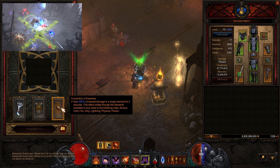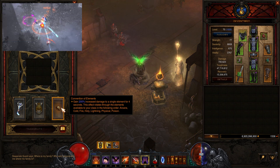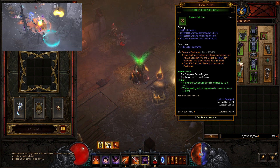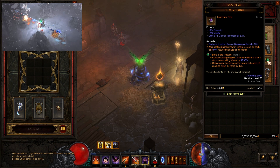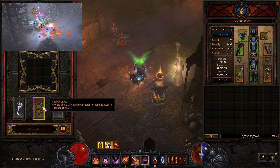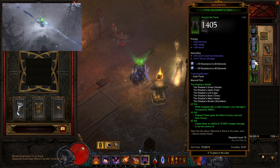When Convention of Elements rolls onto the right element — in this case Cold damage — you want to position yourself correctly to get the 200% damage increase from Convention of Elements and also the 100% damage increase from Compass Rose and Traveler's Pledge. We also use the Elusive Ring, which gives a lot of damage reduction when using Vault. This damage reduction alone isn't enough to stay alive, so we use the Kanai's Cube to equip Aquila Cuirass, giving even more damage reduction. However, the Aquila Cuirass won't stay active if we keep casting Vault, which is why we use the number one belt — Chain of Shadows.